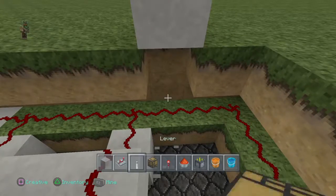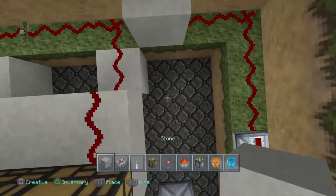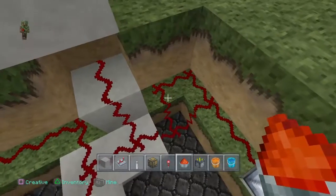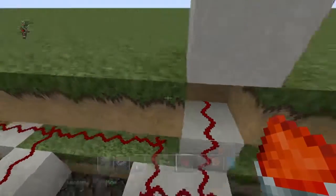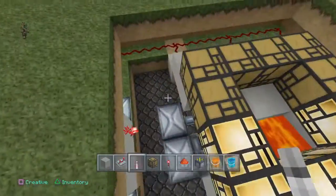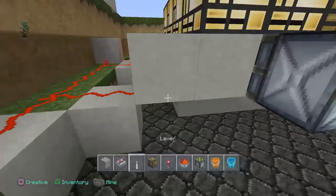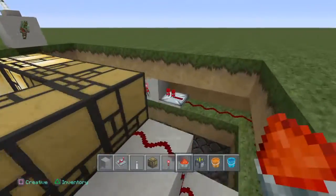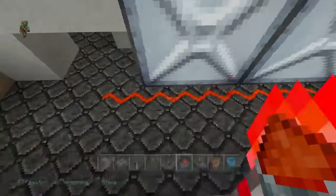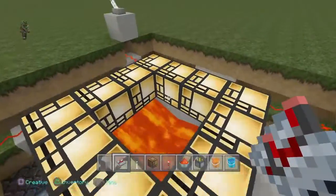We are going to place this just like this — yes, that's what I was looking for. Going down and going all the way around. That's where we are going to be placing our lever. Let's turn around and see where we need to add in our repeater. It doesn't look like we need to add any repeaters on this side, which is awesome. To get to the other side, all we need to do is run a redstone line right underneath here, and then put a repeater going into that block. And there you go — your redstone is done. Probably one of the easiest redstone builds I have done.